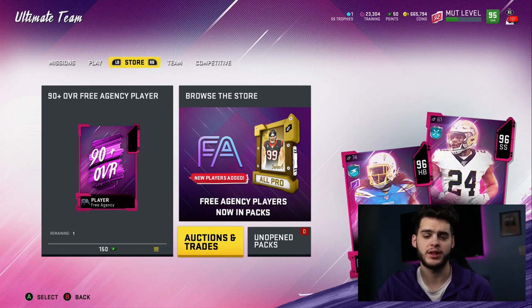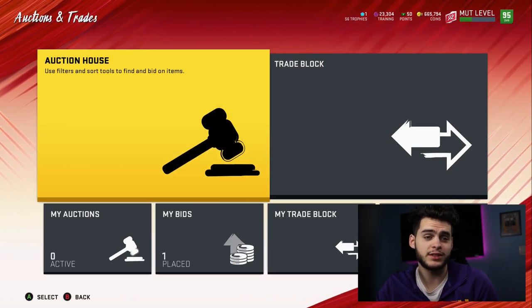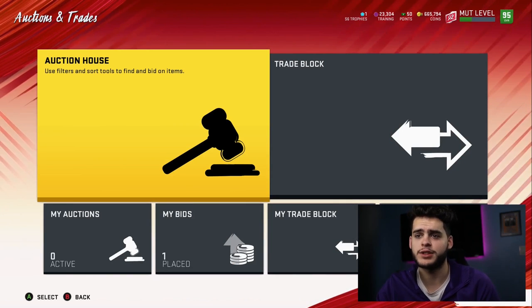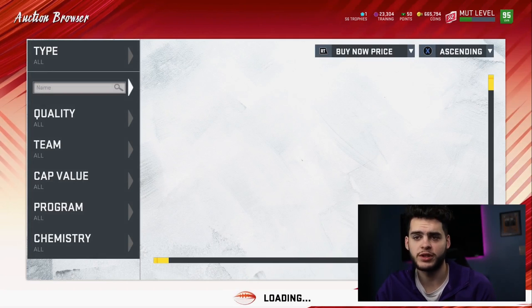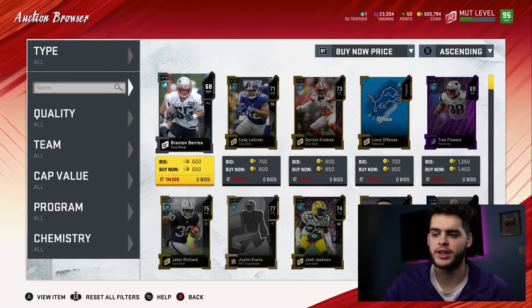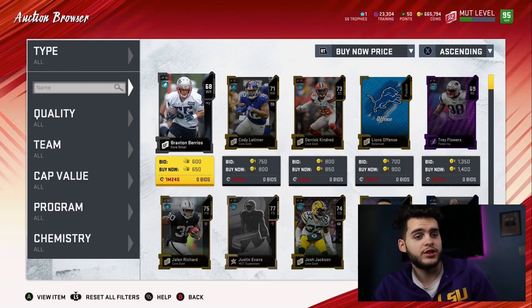Nothing's more exciting than making one of these videos, giving you guys some really amazing players at a super cheap price. A lot of players are really cheap — like 94s. I think there are even some 94s in this list because it has gotten that cheap. Some of them hit below 100k, which is pretty absurd considering just a few months ago 94s were like the top cards in the game.